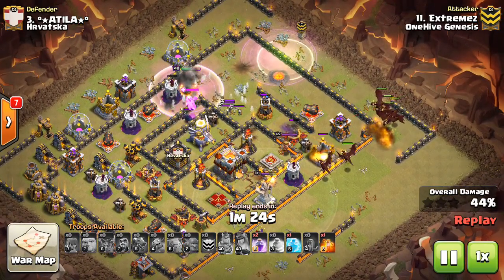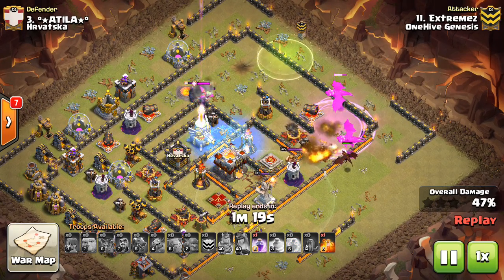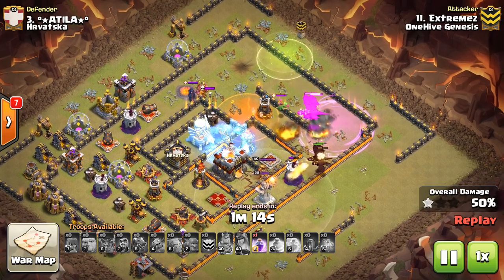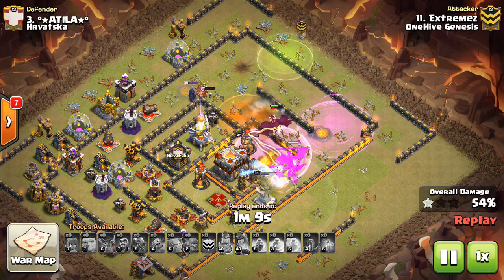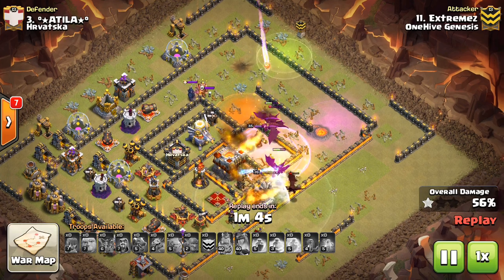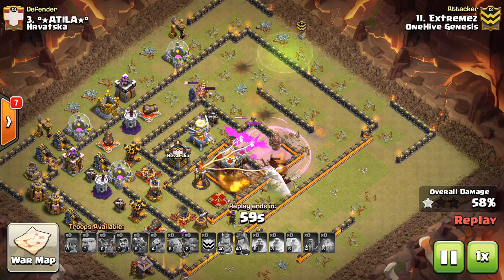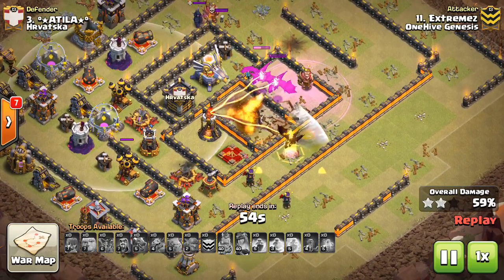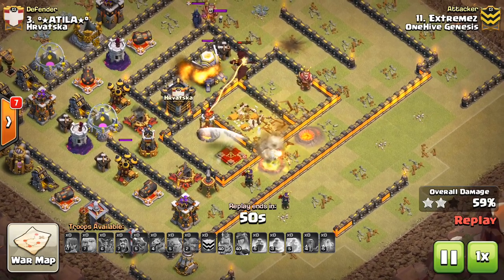He could have frozen the sweeper with his freeze spell, but the sweeper goes down, which was a nice touch. Awesome freeze on the Eagle and on the Inferno Tower. Notice how once the Eagle fires, the shots come in — so you typically want to freeze the Eagle right before it launches, because once it launches, those bombs are going down and the troops are going to be targeted. There's the Rage, easy pathing towards the Town Hall. The last Inferno, the Xbows, the air defenses — not even relevant towards the last few moments of that Town Hall being up.